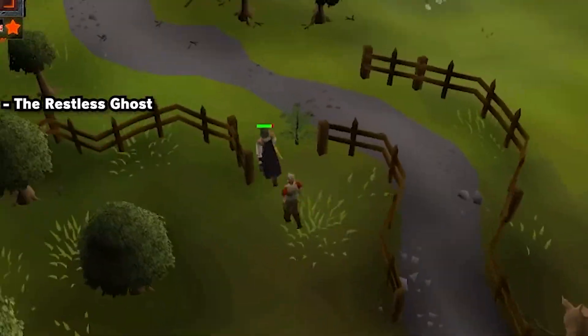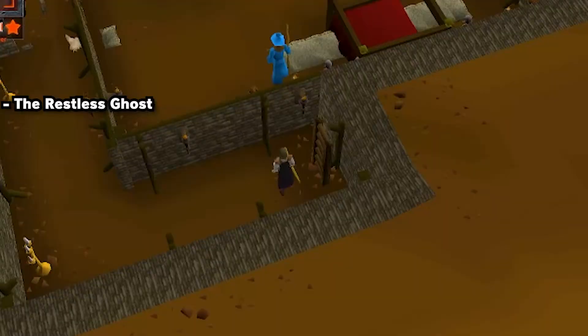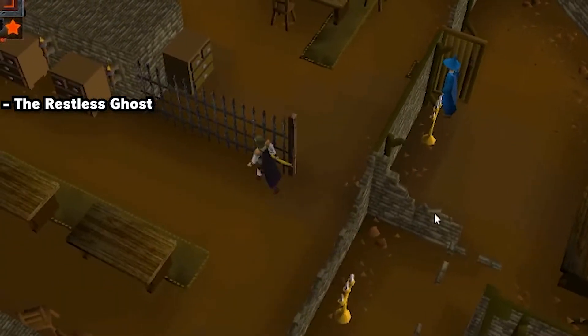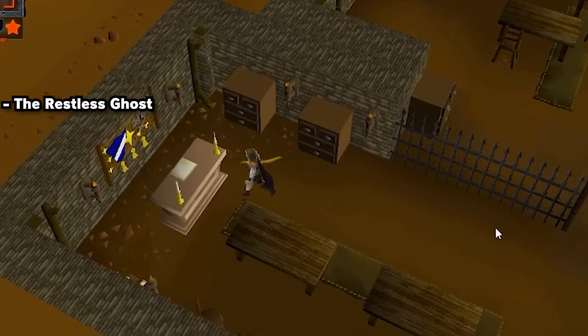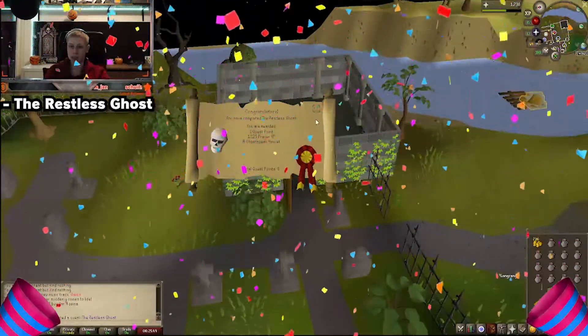Once that's done, walk back over to Draynor Village and head over to the Mage Tower. If you already accepted Rune Mysteries, talk to this guy so you don't have to walk back again, and walk over to the altar which gives you a skull you need to complete Restless Ghost. Head back to Lumbridge and you've finished your first four quests.